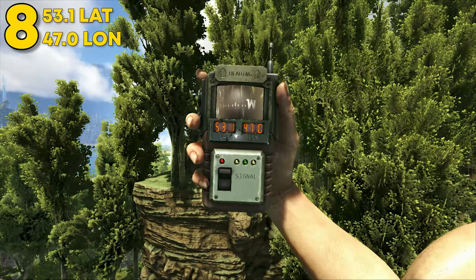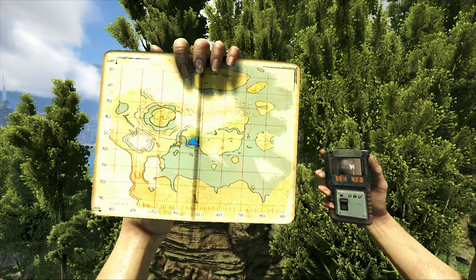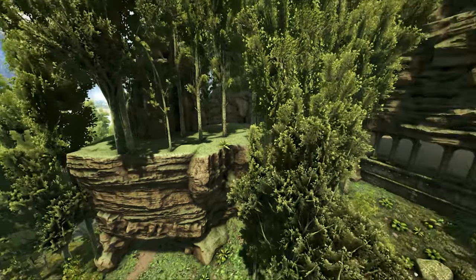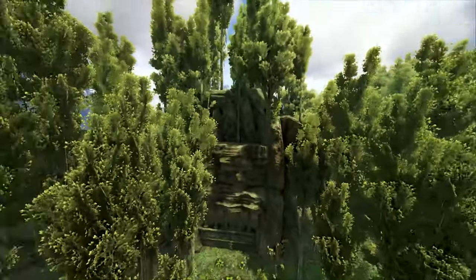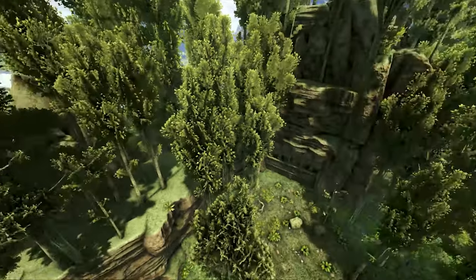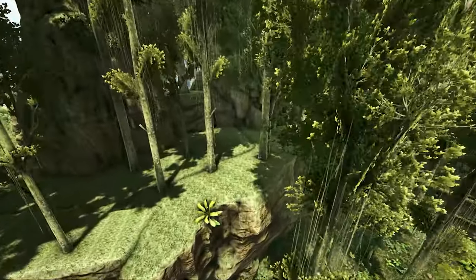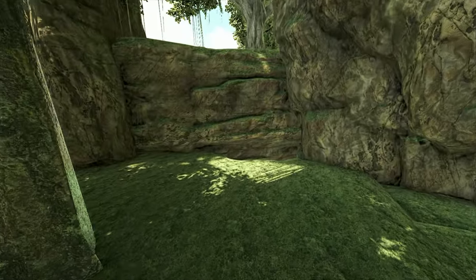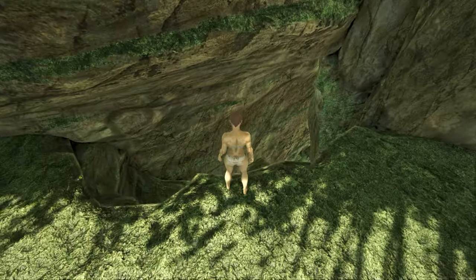Coming in at number 8, this can be found at 53.1 latitude and 47.0 longitude. Here it is on the map. This can be found over by Jungle South in the ruins. This spot has always been pretty popular in Ark, especially because it makes for an amazing base spot to live. It offers a nice amount of room on the outside, so if you want to build some exterior turret towers or a turret wall, it works great for that too.